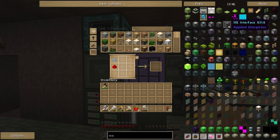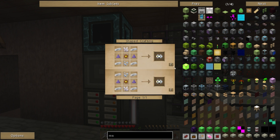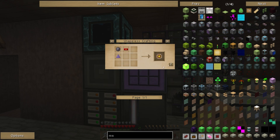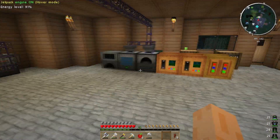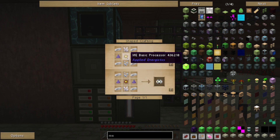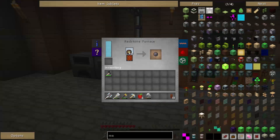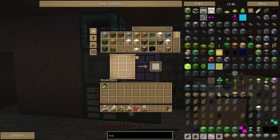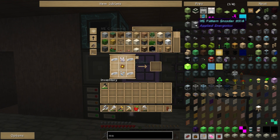What I also need to start doing is a pattern encoder — I think that's the next one. This is basically what's going to allow me to encode all of my patterns for the auto crafting. I'm out of basic processors so let me start making a few. I only got one and apparently my knife has disappeared. Make five — five will do for now. I need more fluix dust, so let me make a few of those too.